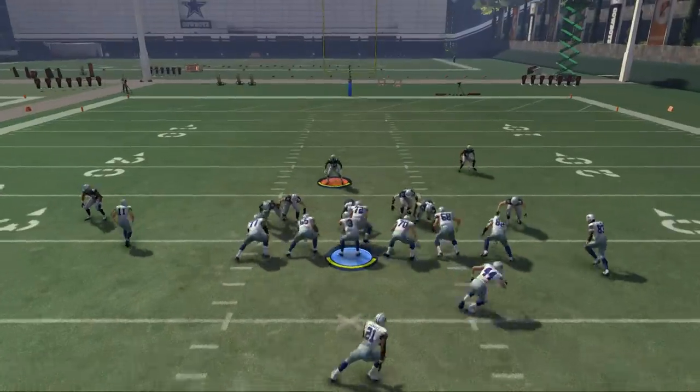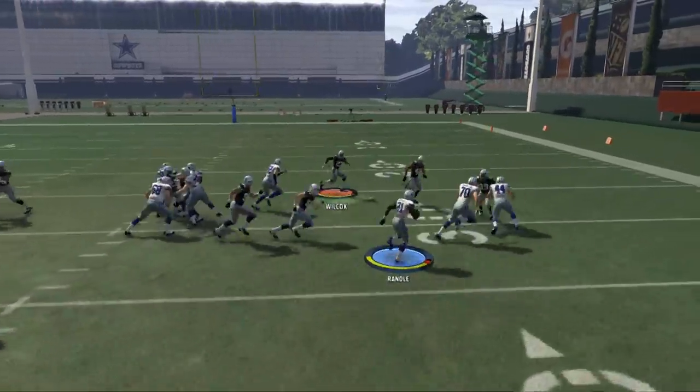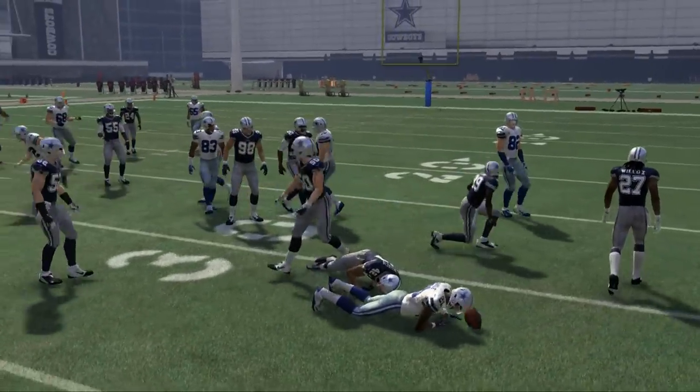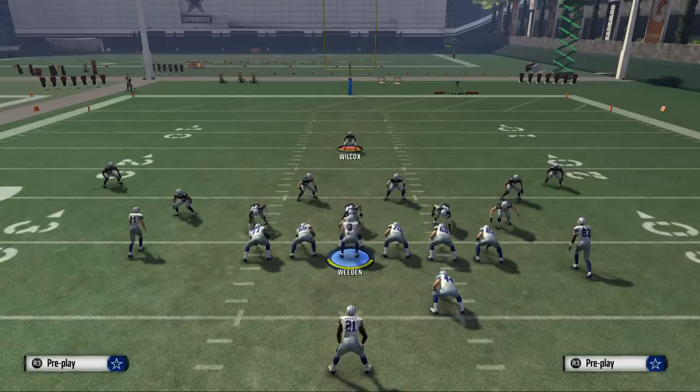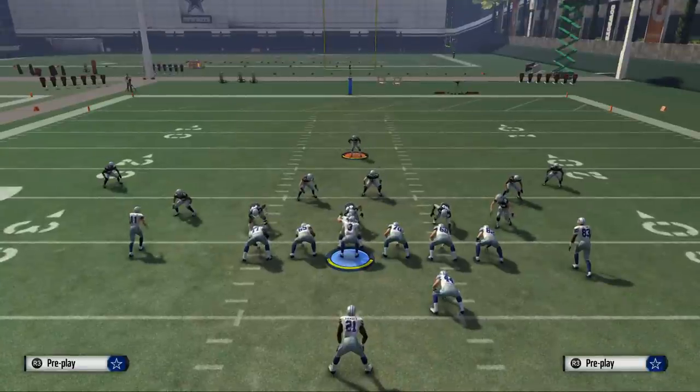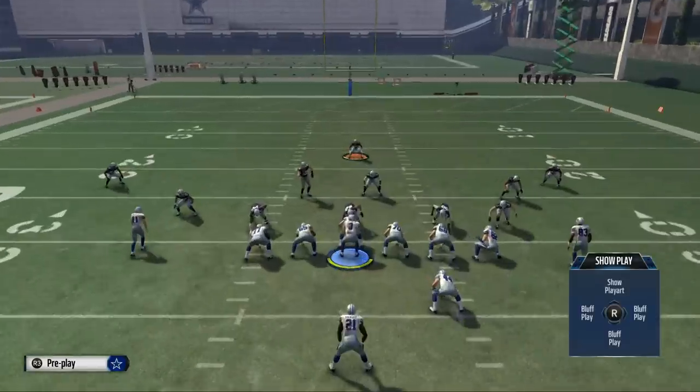On the quick toss, we're just going to set the edge. There's the quick toss — we're just going to get out there, set the edge, and you see the quick toss is pretty much bottled up and very difficult to run. The cool part about the quick toss is it can't be playmakered to the left, so that's nice.